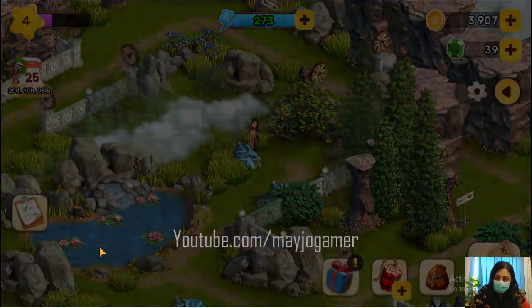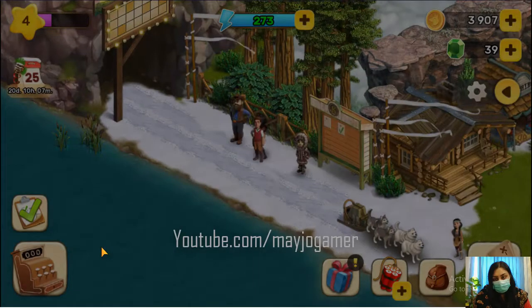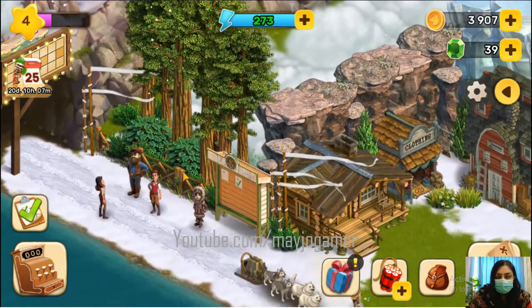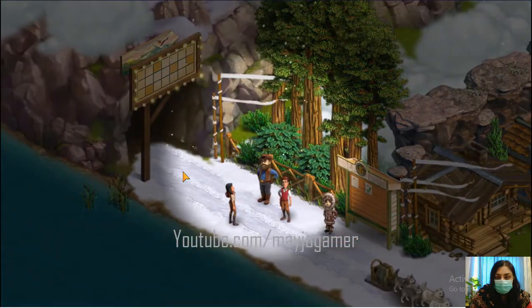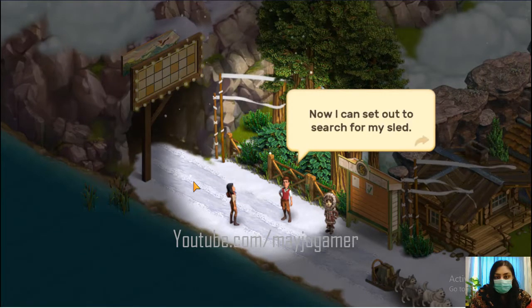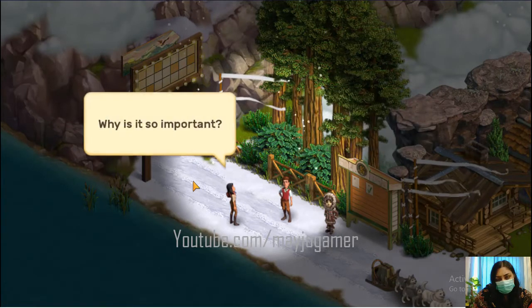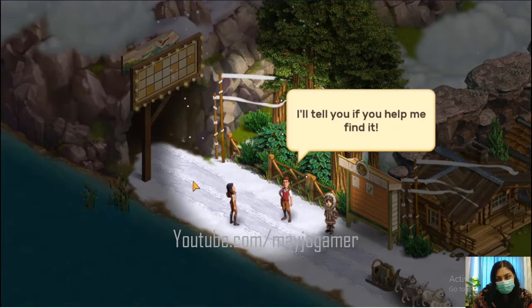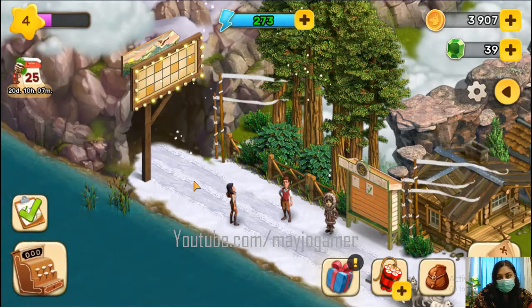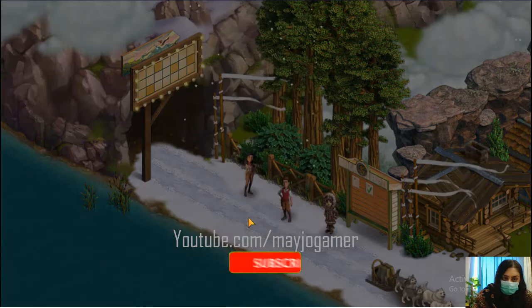Going back to the home station. What are the next instructions? You are just in time — Paul is getting better, thanks for your help. Now I can set out and search for my sled. There was a totem in my cargo. I'll tell you why it's important if you help me find it. Let me claim again and break the frozen gates to find the sled.